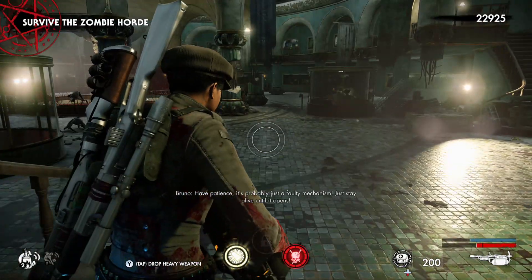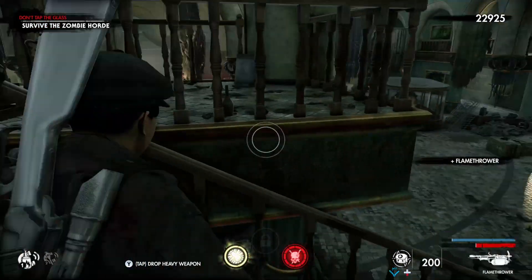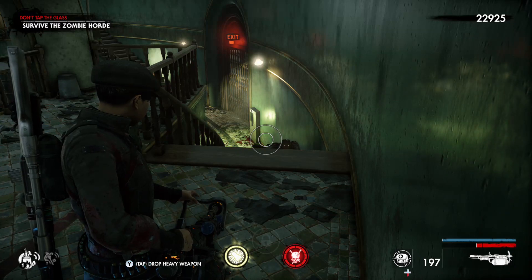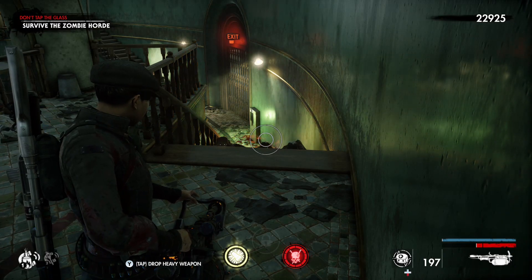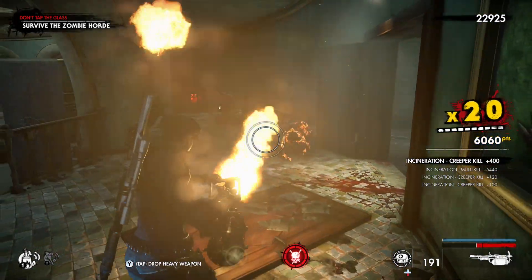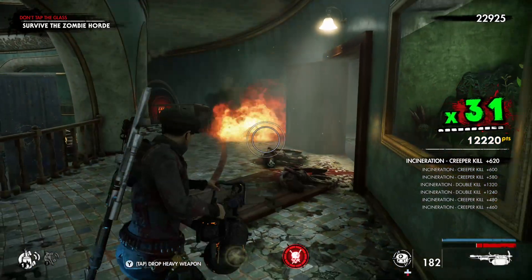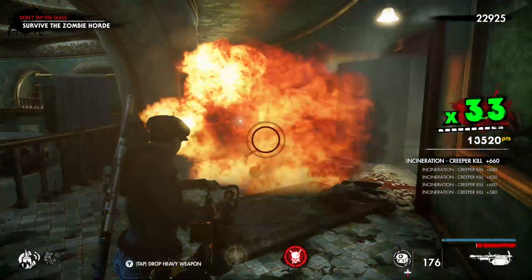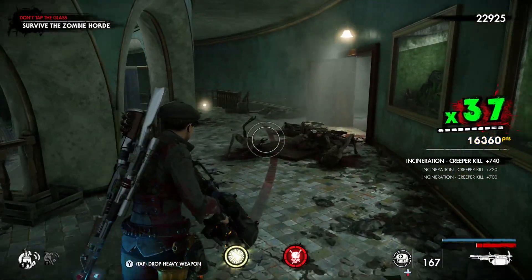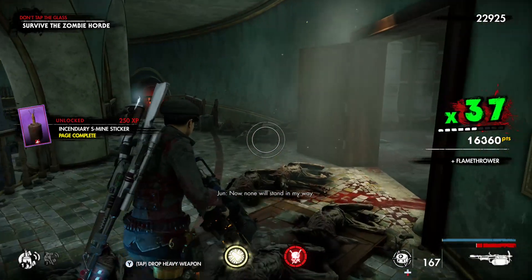Next up we have Creepers. Creepers are very susceptible to traps. Ideally you want to funnel them into an area and group them all up. Usually your secondary weapon is ideal for them, or a heavy weapon like a flamer. Good ammo, fast reload, best fire rate. Keep backing up as you are fighting them. If you can group them all up, you can kill them all with a frag or a pinned grenade.